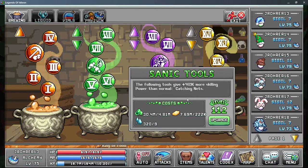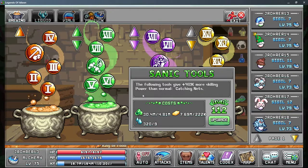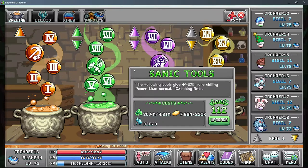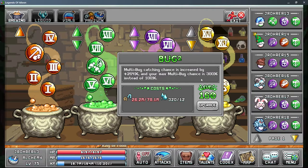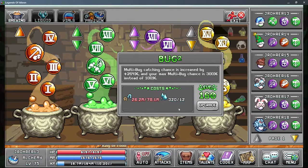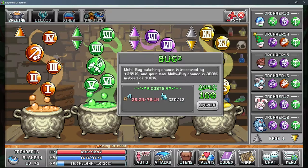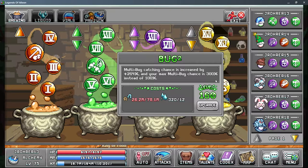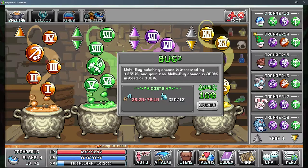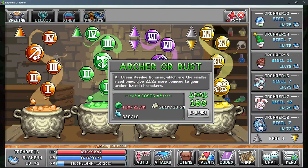For bug squared, take it to whatever level you need to reach 300 percent — that's dependent on your stamps and your actual catching level as well, so there's no fixed level target. Just keep raising it until you have 300. Archer or bust — again just take it as high as you want.